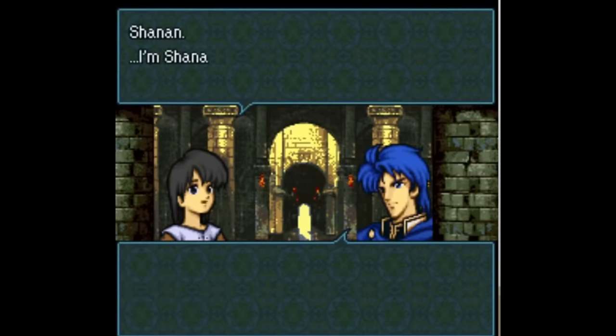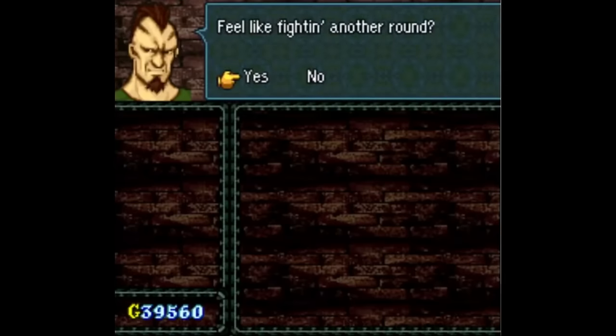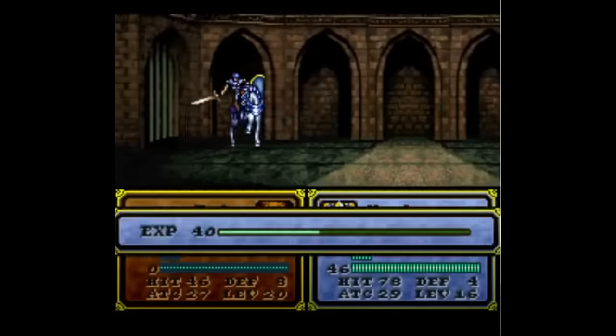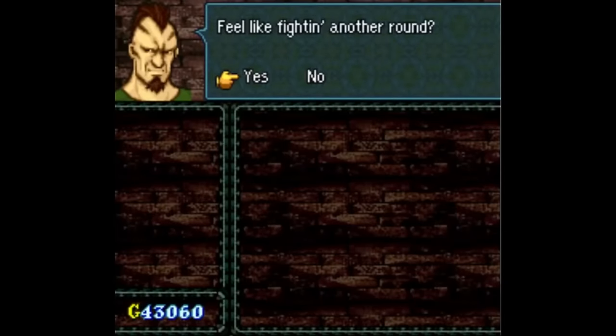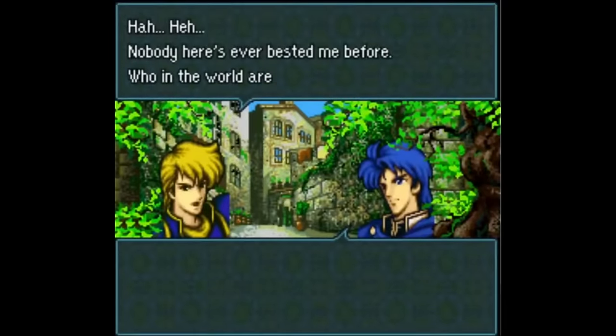The other recruitment that leans heavily on FE4's mechanics is Cullen. Cullen is a swordfighter that joins you in chapter 2, but he doesn't appear on the map. Instead, if you send a unit to clear the arena during the chapter, Cullen will be the last enemy they face, and if they defeat him, he joins your army. I can only think of one other recruitment that's even sort of like this one, but I'm going to talk about that later. I like the idea of recruiting a character from the arena.